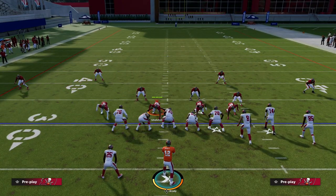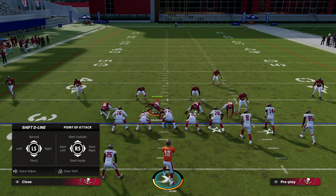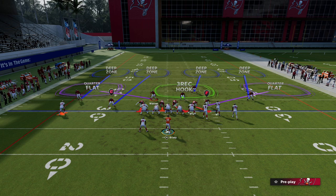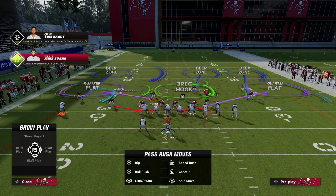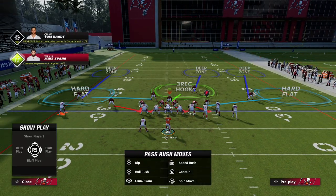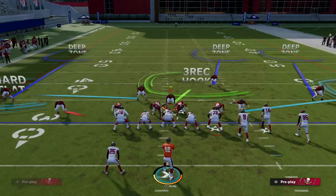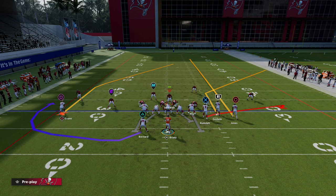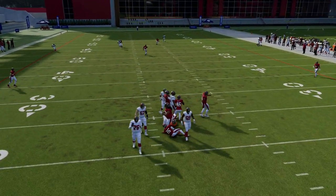Against a trips formation — whether it's Trips Tight End, Bunch, or any formation with three receiving threats to one side — this is how I like to blitz. We're going to show blitz, pinch our line, and crash the left side quarter zone because there are three deep threats to the right. We blitz that left-of-screen linebacker. Then we shade our coverage down to play hard flats. My personal job is to guard any deep crossing route from the bunch side. If they try to run a flood concept to the right, it won't matter — this coverage bags it up and pressure gets to the quarterback.